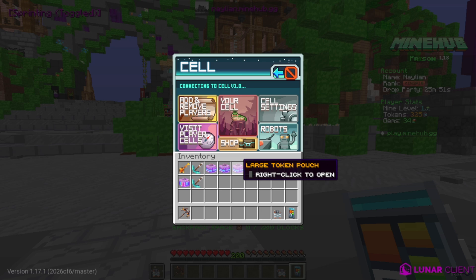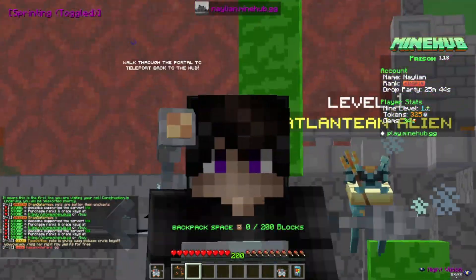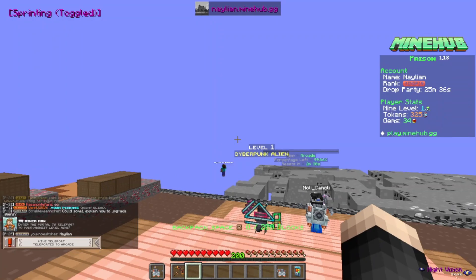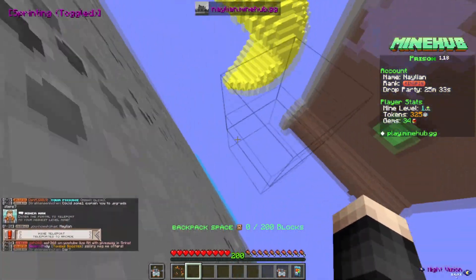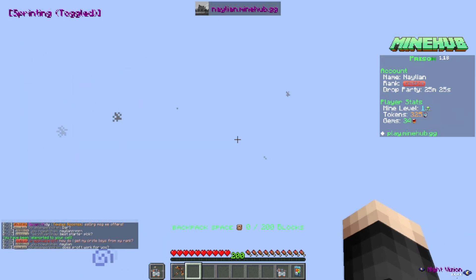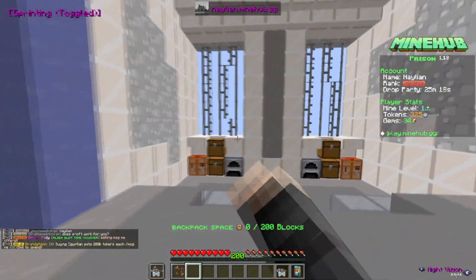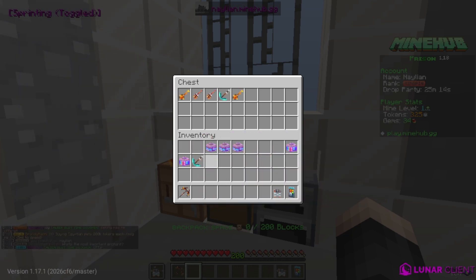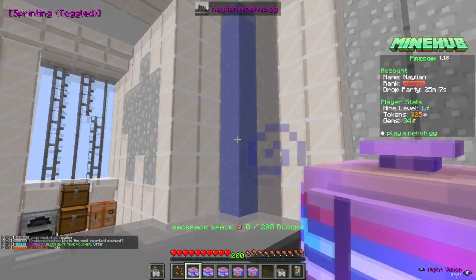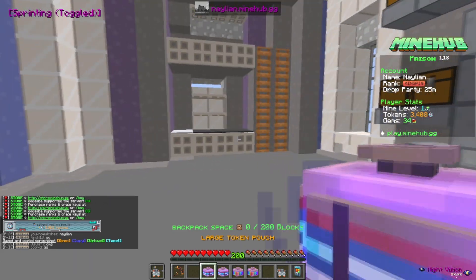I wonder if I'm able to make a sell yet — it looks like it's making the sell worse, so we're going to head to our cell and put all this stuff over there. We'll use the token pouches once we get there. I accidentally teleported to the mine instead of the cell and fell down, but now we are teleported to our cell. The chunk rendered successfully — let's put all these crate keys in our cell.